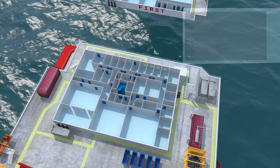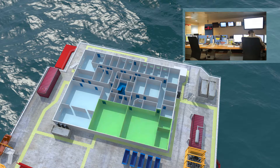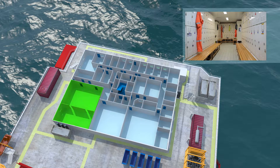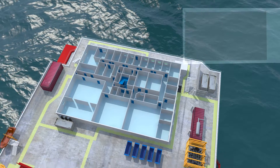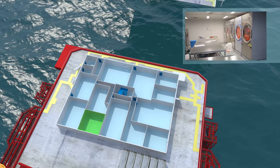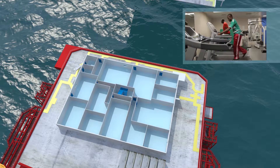Situated on Level 1, you will find all offices, the Radio and Central Control Rooms, Locker Rooms, and the Transit Lounge. Situated at Level 0, you will find the Laundry, Linen Store, and the Gymnasium.